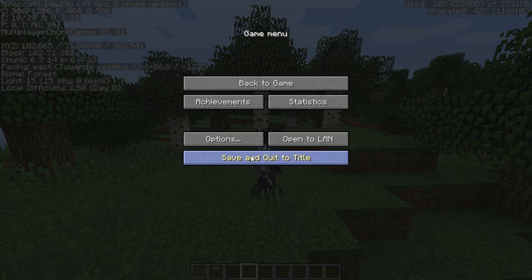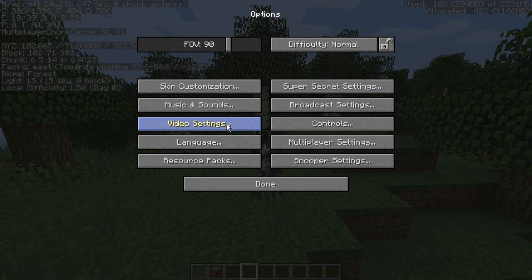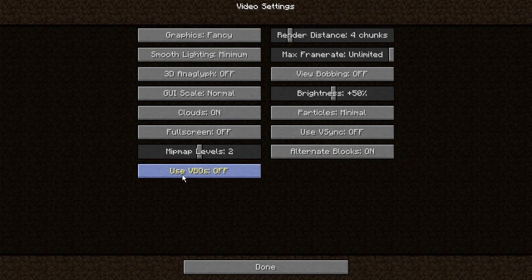So I'll show you what I mean. When you go into Options and then Video Settings, you will see the new 'Use VBOs' — vertex buffer objects, that's what it stands for. Mojang says that once you have this on, you go up five to ten percent in performance, so that's good. We should always have this on by default, but it could differ from person to person.